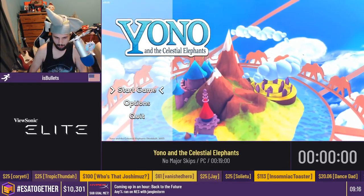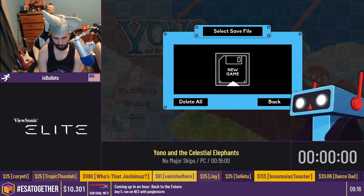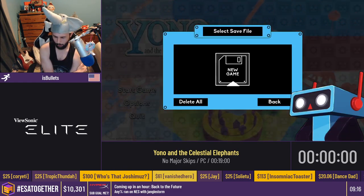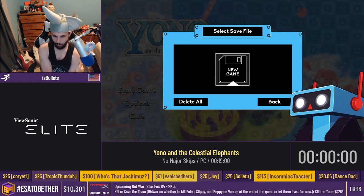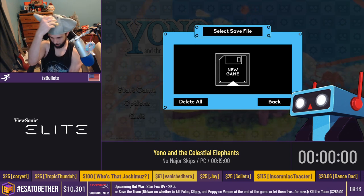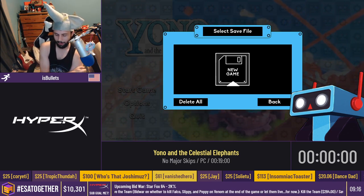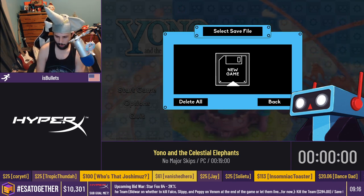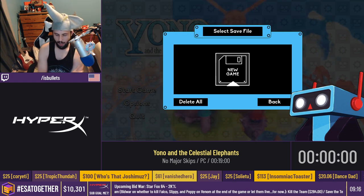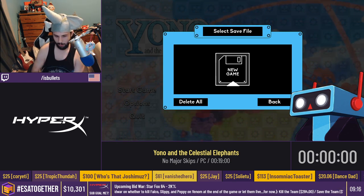We should be live with some Yano and Celeste Elephants now. We're just going to get started right away. There were three donation incentives for this, and all three of them were met, which is why I'm currently wearing this strange elephant hat. I don't know why it's got a cone shape for the trunk, but it was like $15, so it was worth it. We'll be showing off a little glitch exhibition at the end of the run, as well as changing Yano's outfit at the very beginning.